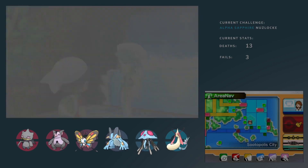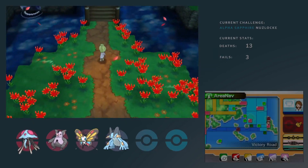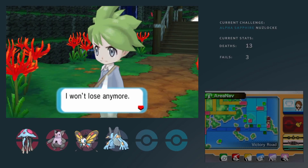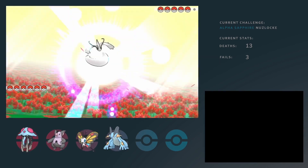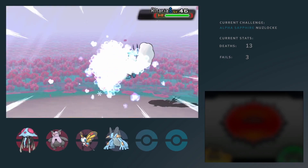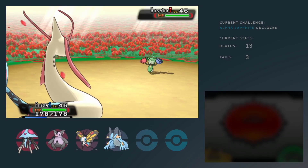Of course, we all know the actual final challenge before you get into the Pokemon League is Wally, right before it. He's actually got a decent team — don't underestimate it. I actually had a fairly good team to counter his. For example, Prism with Ice Beam into Altaria — fairly easy one-shot. Actually, I should have gone for the one-shot on Roselia as well with the same move, but it doesn't matter all too much.